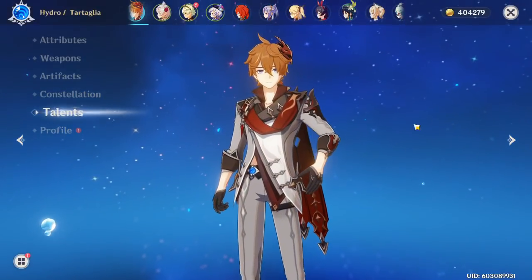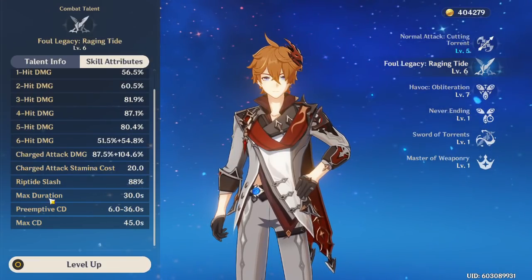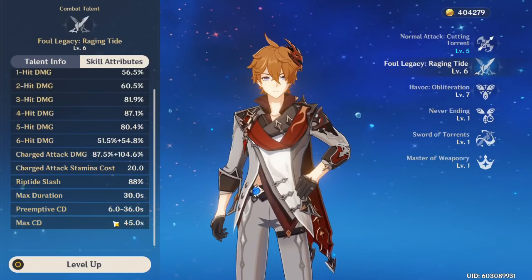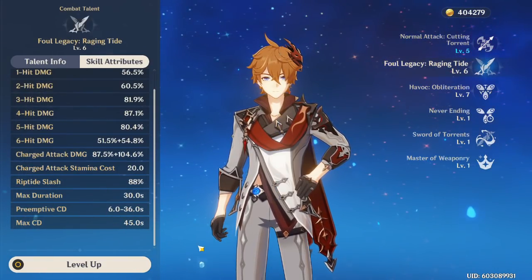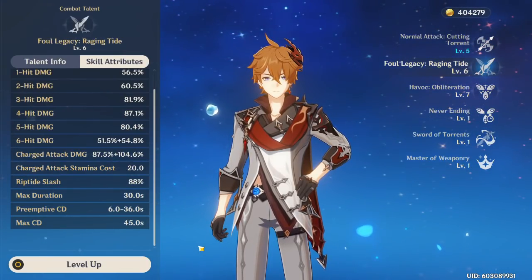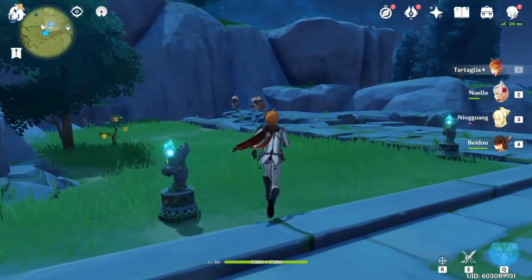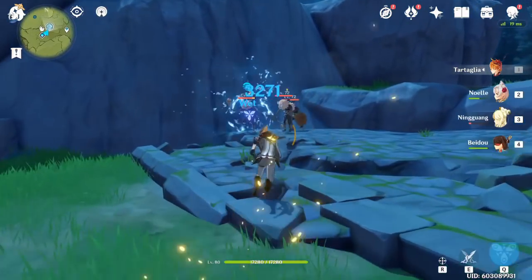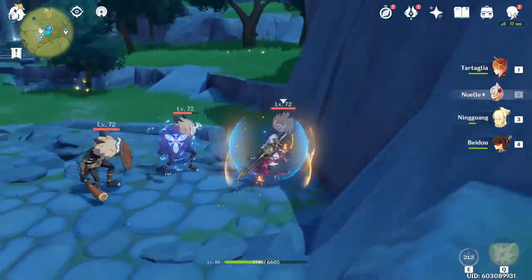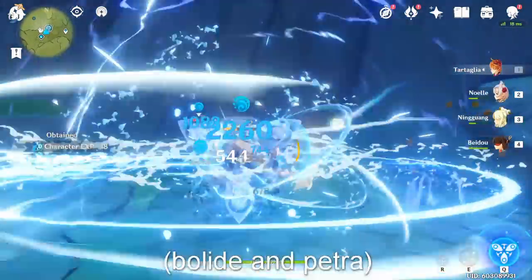You know that when you're getting near the max duration you can cancel the E so you don't get the max cooldown, which is much bigger than the preemptive cooldown. When your shields are up, you can cancel your E, swap to other characters, use your secondary DPS, all that good stuff. I'm going to showcase how you do this with a support running Petra. Against some Hilichurls — doesn't matter — to activate my Petra set, I press E to crystallize, pick up this crystal with Noelle, swap to Childe, and I have both the shield bonus and the Petra set active.